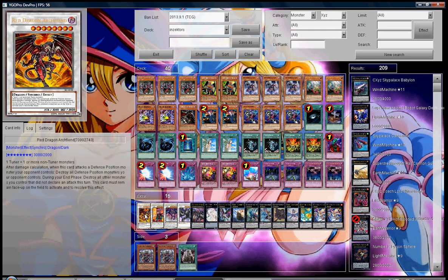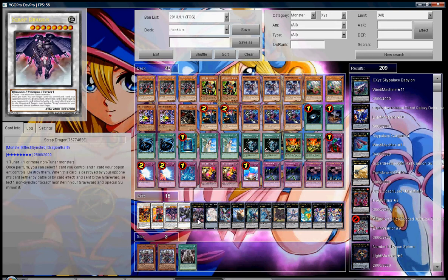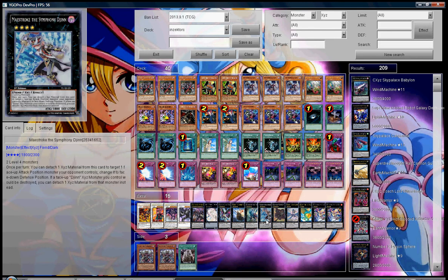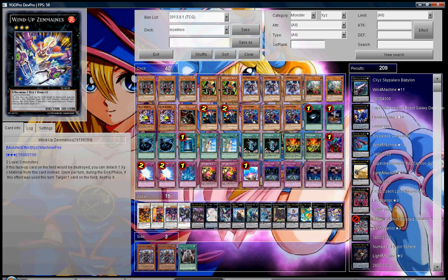For the extra deck, we run Red Dragon Archfiend. You can run Red Nova Dragon Archfiend if you want — I ran this one because this deck is based off cards that are in the real world, cards that are out or currently coming out. So: one Red Dragon Archfiend, one Crimson Blader, one Scrap Dragon, one Scrap Archfiend, one Neo-Tachyon Dragon — you can make this card very easily in this deck. One Gem-Knight Pearl, one Papilloperative, one Black Ship of Corn, one Diamond Dire Wolf, one Maestroke, one Gagaga Cowboy, one Leviair the Sea Dragon, one Number 17 Leviathan Dragon, and two Wind-Up Zenmaines — because that's how you get Trick Archfiend's effect off.